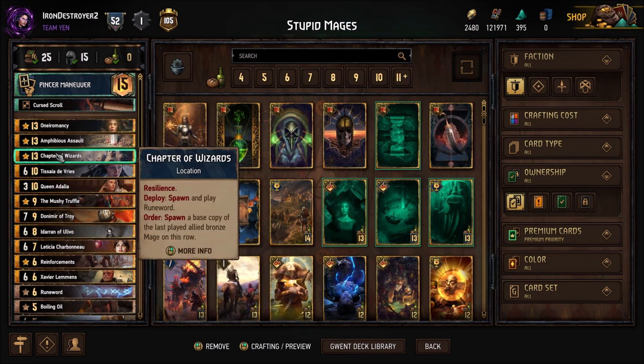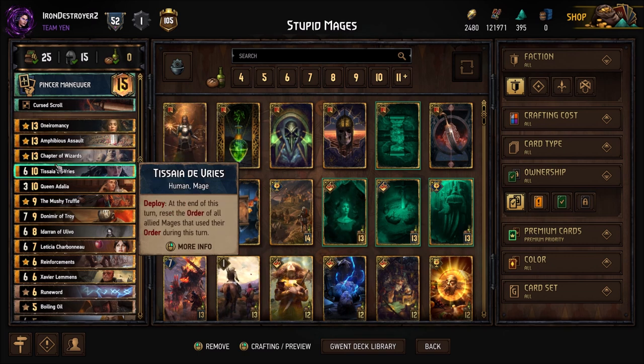Chapter of Wizards makes Runeword, and then the order spawns you another mage. The idea is you want to spawn as many Meditating Mages as possible and then use their carryover. Taseya resets all their orders — so you set up all your Meditating Mages, get their patience ticking, click all their abilities, play Taseya to reset them, and they carry over from round one to two. Then with the order reset you click the orders in round two and carry over from round two to three.